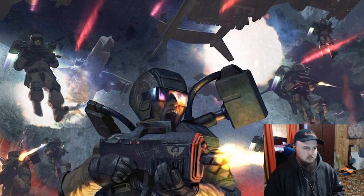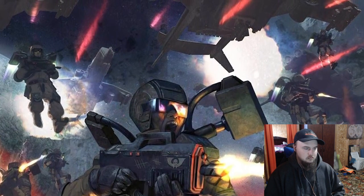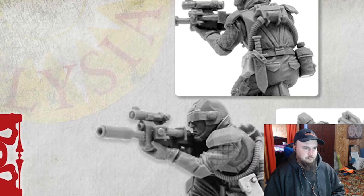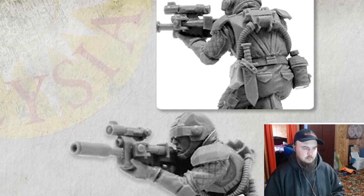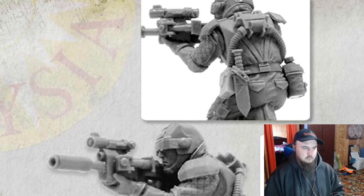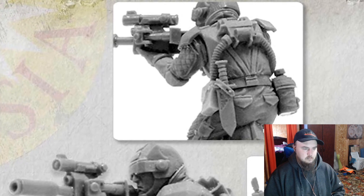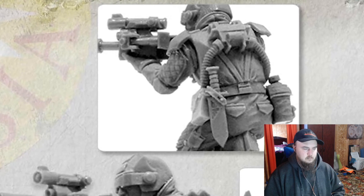It wasn't until the second version of the 3rd Edition Imperial Guard Codex in 2003 that the Elysian Drop Troopers got a nod in a codex. They didn't get much of a fleshing out until the 5th Edition's codex, and then a larger role in the Regiments of Distinction Elysian Drop Troops digital book during the 6th Edition. Since then, they've become one of the better-known regiments in the tabletop. Forgeworld gave them models through most of 6th Edition, but they were discontinued in April 2018.